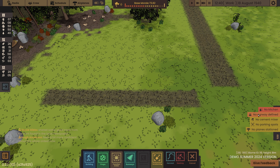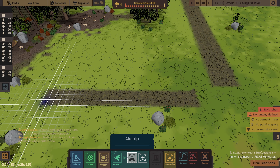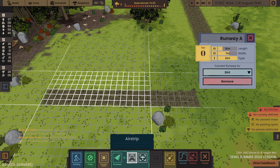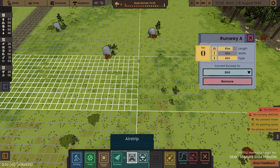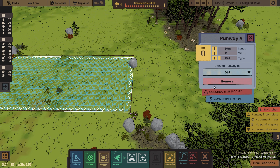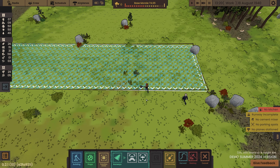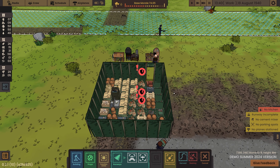Remove - no runway defined. Build a tier one runway. We'll have another go. So I've got the width right there and then we need to get 80 length. Construction is blocked - I think we should be okay there.